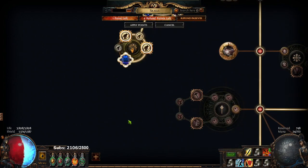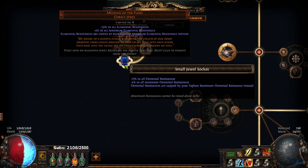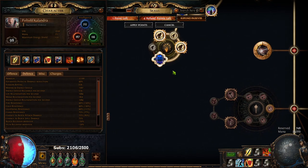Before I start, I do want to state for people who don't know what Melding of the Flesh does — essentially it minuses all of your maximum res, but allows you to scale a single element's max res to make it so your other elements can catch up to that. So TLDR,